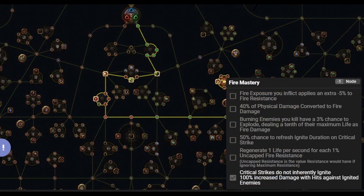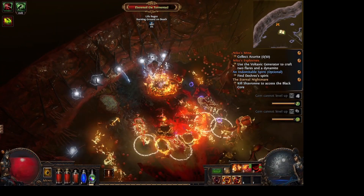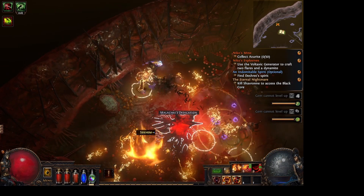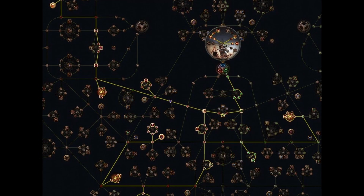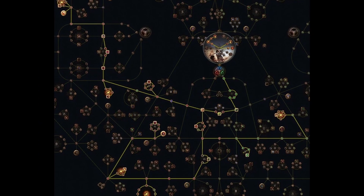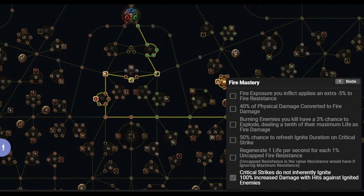The second key component to this build is also on your skill tree — getting the Fire Mastery node so that critical strikes do not inherently ignite your enemies, but they deal 100% increased damage with hits against ignited enemies. Now this is my projected skill tree for level 90.